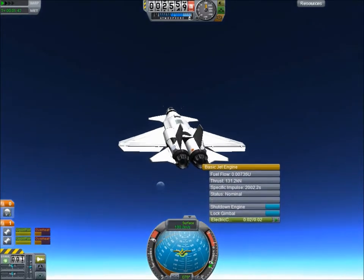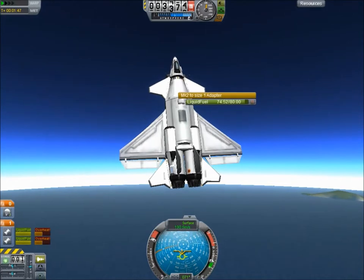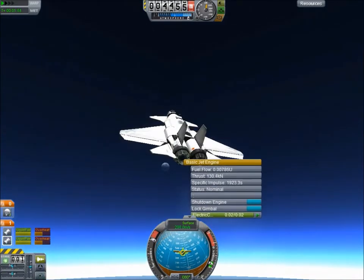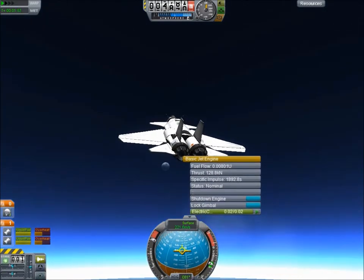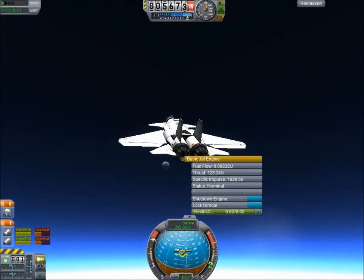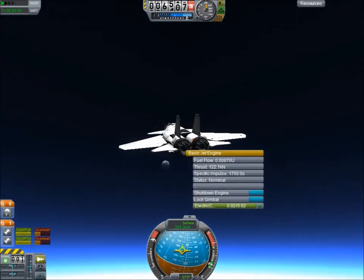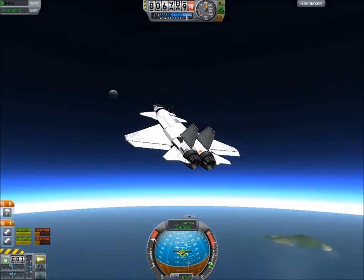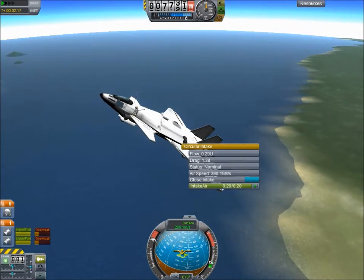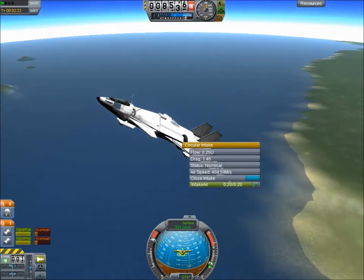Let's see — thrust. Oh, that reminds me, I need to disable this front tank. There we go — we'll drain from the rear tanks first. Status nominal. Our specific impulse is dropping rapidly, our thrust is dropping rapidly. Where's the part that tells me if I'm going to flame out? Do I have to click on an intake to see that? I really want to see one of these things flame out. Also, the drag increases on intakes as you speed up — apparently. That's a new thing. You can close the intake if you want to — it turns off the drag but also turns off the intake.